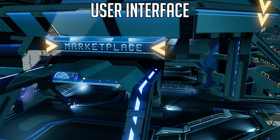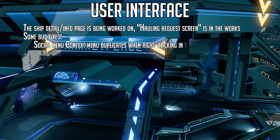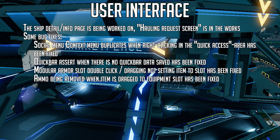For UI updates, the ship detail info page is being worked on, and the hauling request screen is in the works. Bug fixes include: social menu context menu duplicates when right-clicking in the quick access area has been fixed. Quick bar assert when there is no quick bar data saved has been fixed. Modular armor slot double-clicking and dragging not setting item into slot has been fixed. Ammo being removed when an item is dragged to the equipment slot has been fixed.